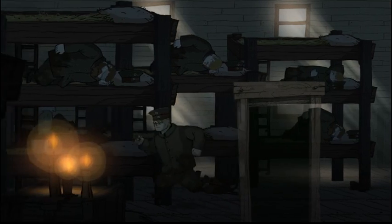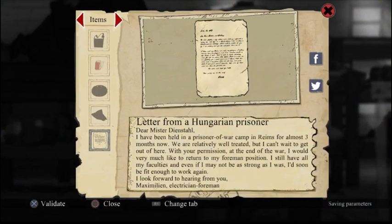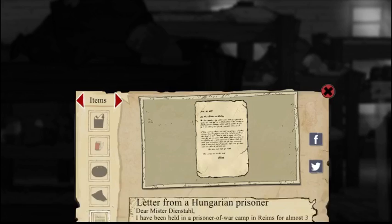Let's go here. Neat! What's that? Letter from my Hungarian prisoner. Dear Mr. Dietestal. I have been held in a prisoner of war camp in Iran for almost three months now. We're relatively well treated, but I can't wait to get out of here. With your permission, at the end of the war, I would very much like to return to my foreman position. I still have all of my faculties, and even if I may not be as strong as I was, I'd soon be fit enough to work again. I look forward to hearing from you. Maximilian, electrician foreman. Aww.